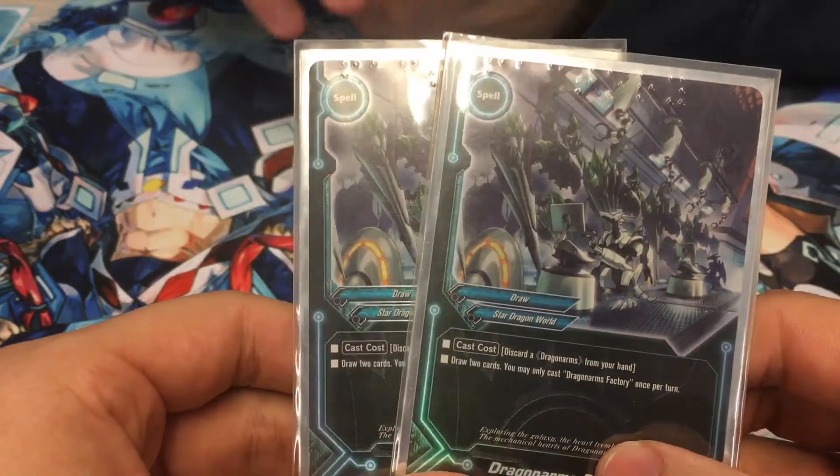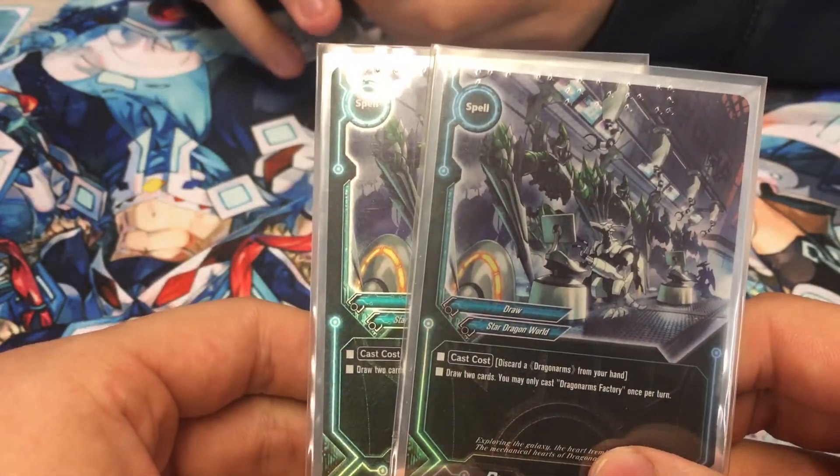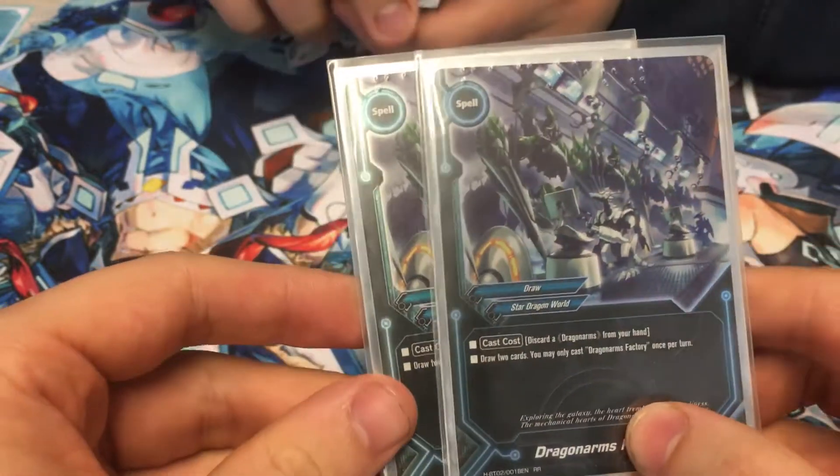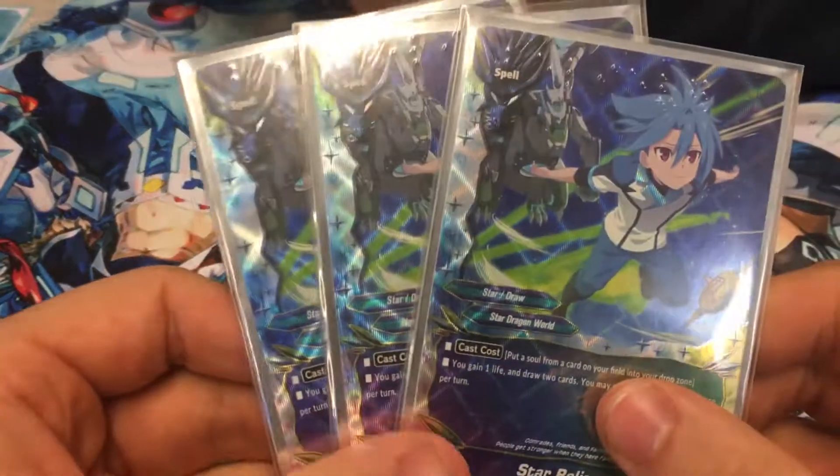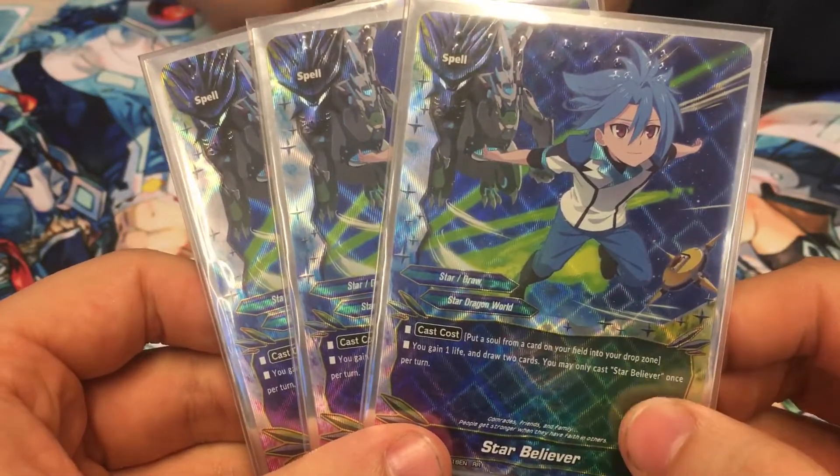Two copies of Dragon Arms Factory, which is your discard Dragon Arms and draw two. Three copies of Star Believer, which is your remove a soul to draw two and gain a life. Very solid stuff.